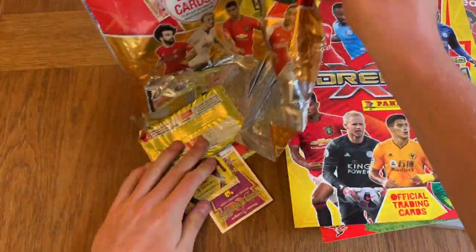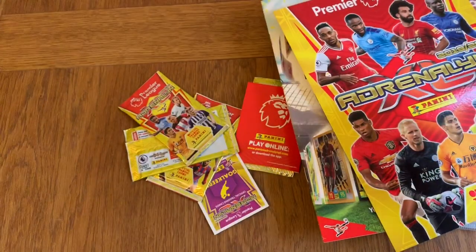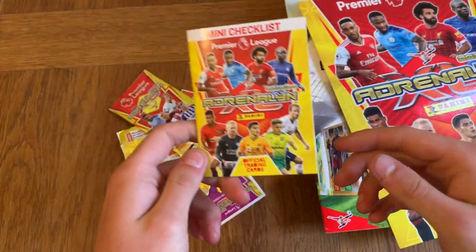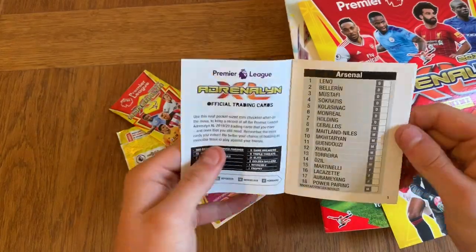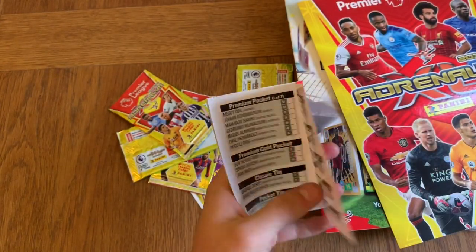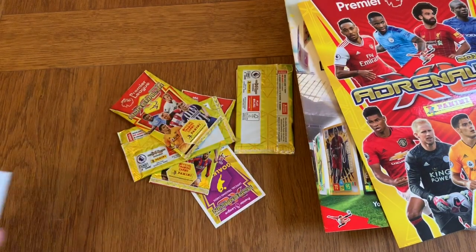You get four packets. We've got this little thing which is a mini checklist, which I think is really cool — you can tick off the cards that you got. It tells you everything that's in there. And I prefer this checklist over the bigger checklists. I think this is a very good idea.